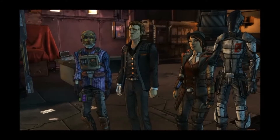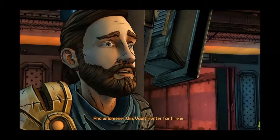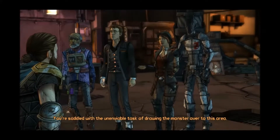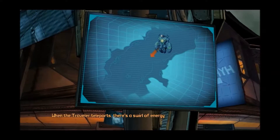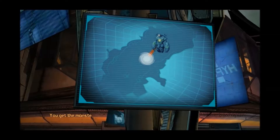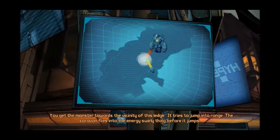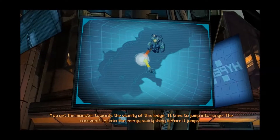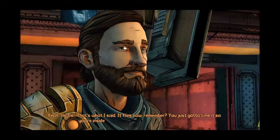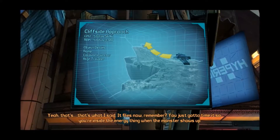So what's everyone's role? Good question! The B Team — that's you guys, and whomever this Vault Hunter for hire is. You're saddled with the unenviable task of drawing the monster over to this area. When the Traveler teleports, there's a swirl of energy at the point where it's gonna jump to. You get the monster toward the vicinity of this ledge, it tries to jump into range. The caravan flies into the energy swirly thing before it jumps. The caravan? Yeah, that's what I said — it flies now. You just gotta time it so that you're inside the energy thing when the monster shows up.